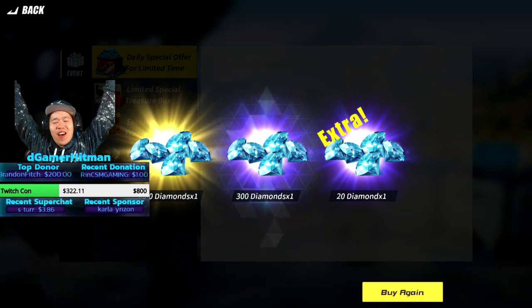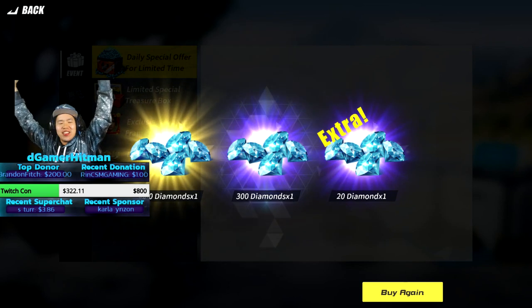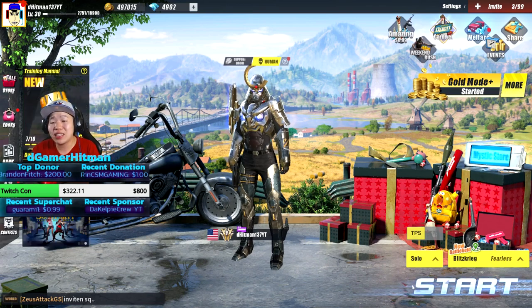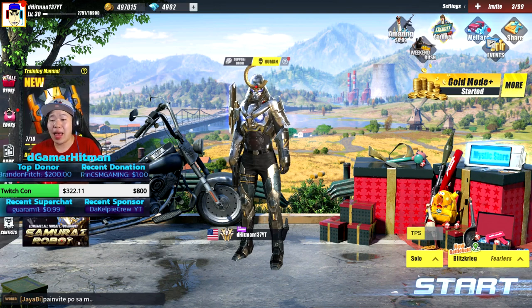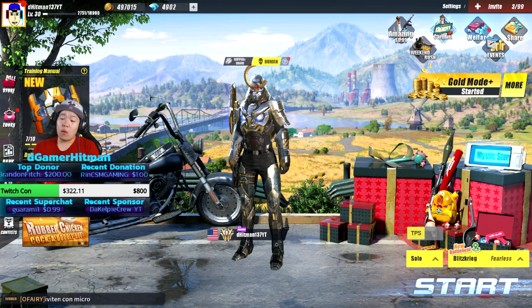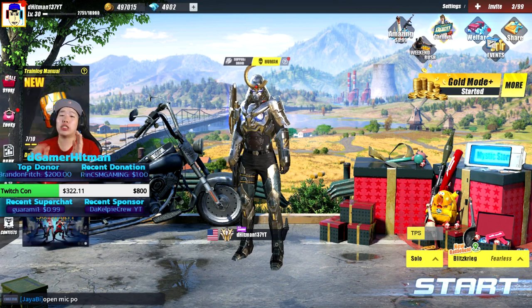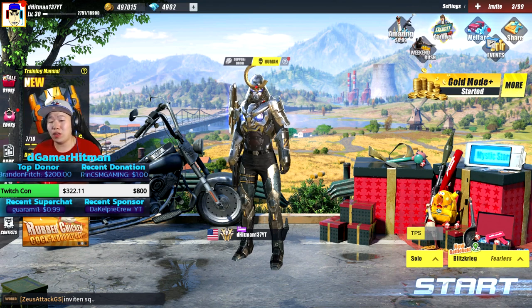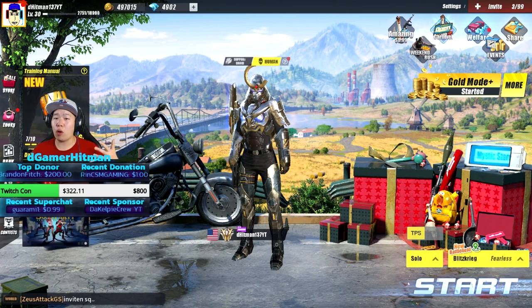Let's go - 3000 diamonds! Welcome back to another Rules of Survival video. In this episode we'll be talking about how to get cheap gems, the most efficient way to get gems, the best way to spend your gems, and how to get skins for cheap. I've been really lucky recently but it's not just luck - it's been months of pulling stuff, and in the end I've been saving a lot of money on gems and gun skins.